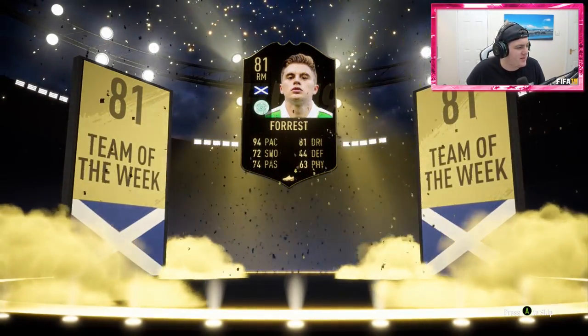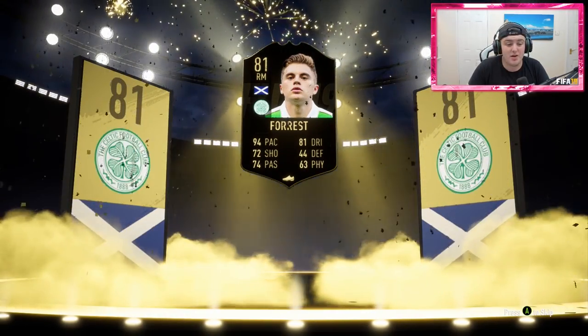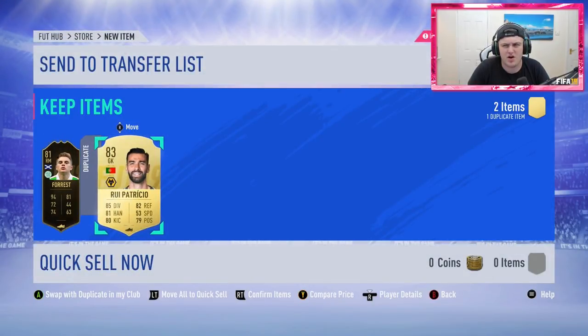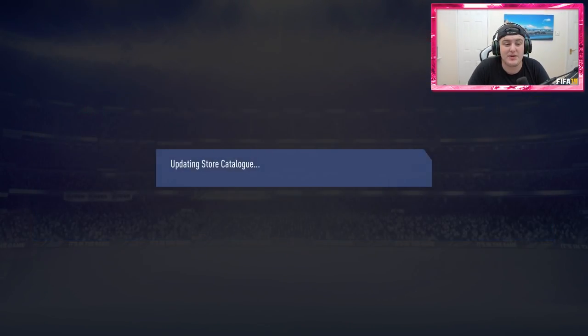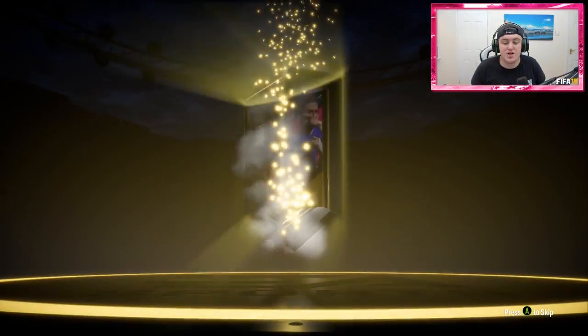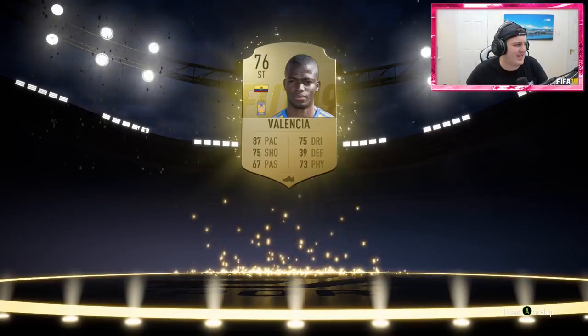We're getting an inform — Scottish right mid from Nottingham Forest, not bad. 91 pace, 94 pace even, 84 dribbling — not a ridiculously bad looking card. He's only got a value of about 11,000 coins sadly, but it's not bad. We also got Patricio in the same pack — I have a tradeable version of him. Poor physical stats, awful stamina, but great pace and agility, and it's an inform we could potentially use for an SBC later down the line. 11,000 coins worth of a player — not too bad.